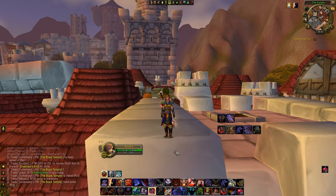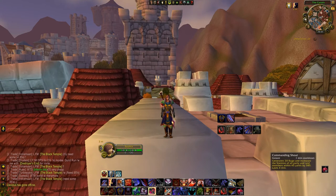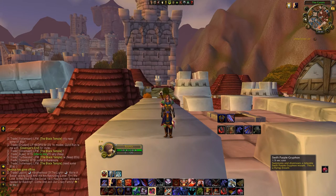First of all, this is my warrior. You can see I've got a bunch of spells. They're all keybinded except for the two mounts here and my food. You can also see a few spells to keep track on them instead of using my debuff filters.